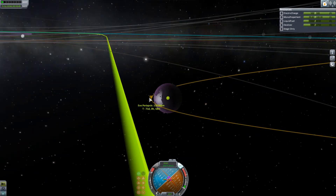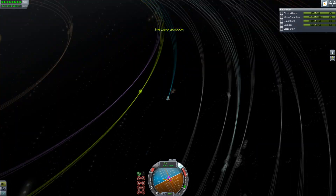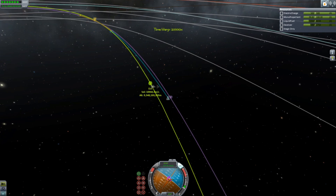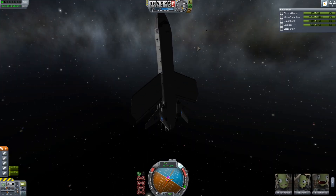Let's finish that off and head on to Eve. Looks pretty good. There was a crossfade there which I accidentally put in. Just drifting down, and right here you can see Eve.